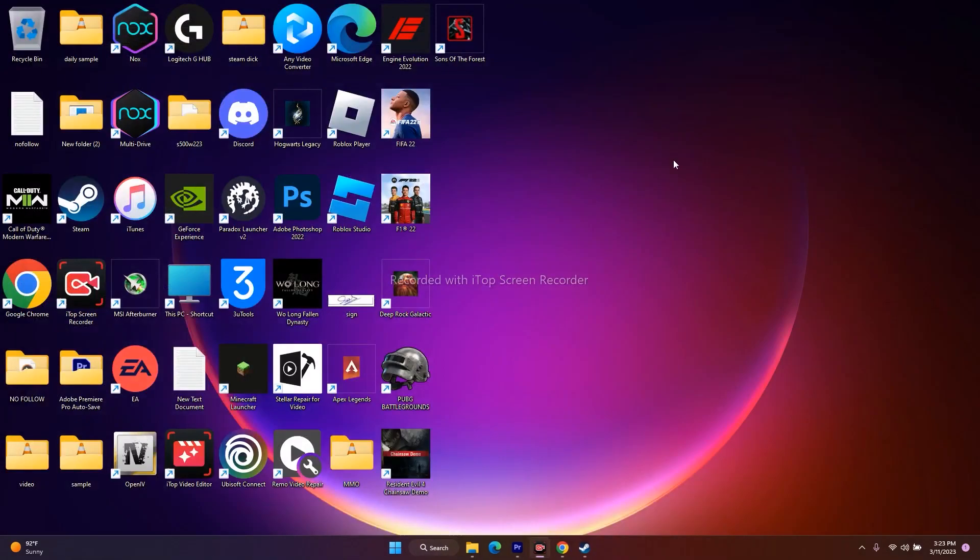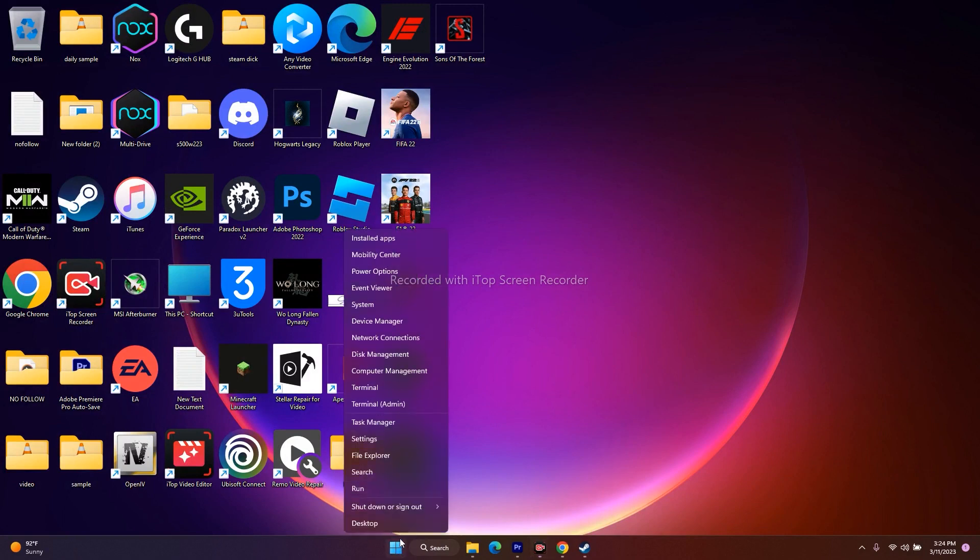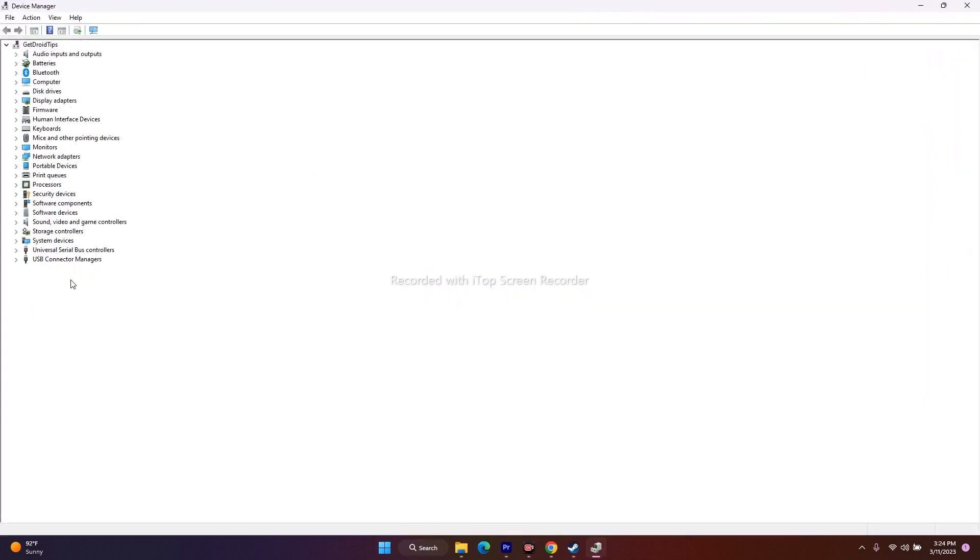The next fix is to disable unwanted devices from Device Manager. Right-click the Start menu and go to Device Manager. Under Sound, Video and Game Controllers, Realtek Audio is my main device. Any other extra audio devices that are not needed — just right-click and disable them. Only keep the one you actually use; the rest can be disabled.